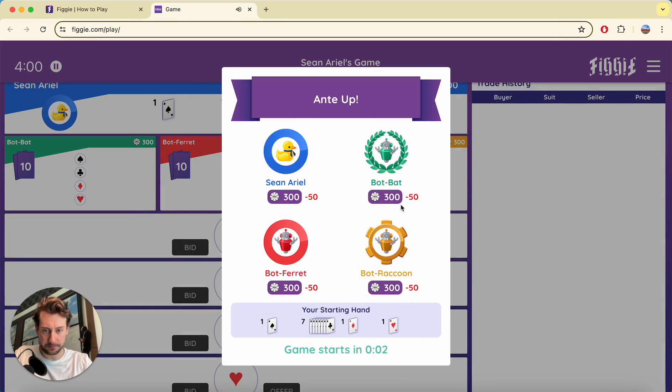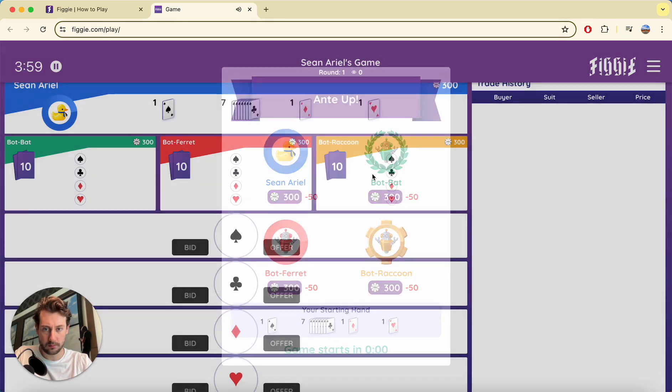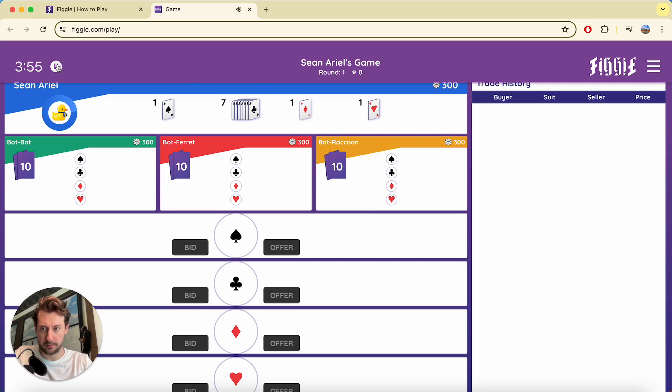Okay, the game is starting — let me pause it for a second. When I start playing a new strategy game I'm usually pretty confused. I don't even know the interface yet. I know that these are the cards that I have: I have one spade, seven clubs, one diamond, and one heart. This is pretty straightforward. I know the basic rules — there is a goal suit and there's the common suit. We probably want to figure out the common suit first so we can figure out the goal suit and start accumulating cards from it. This is the basic mechanic of the game.